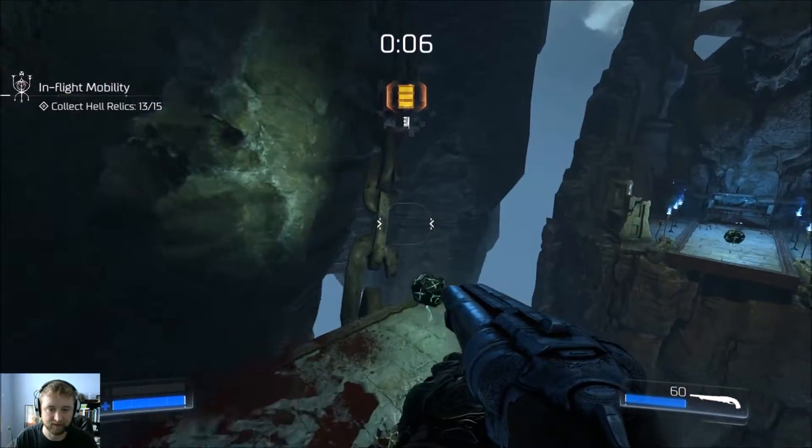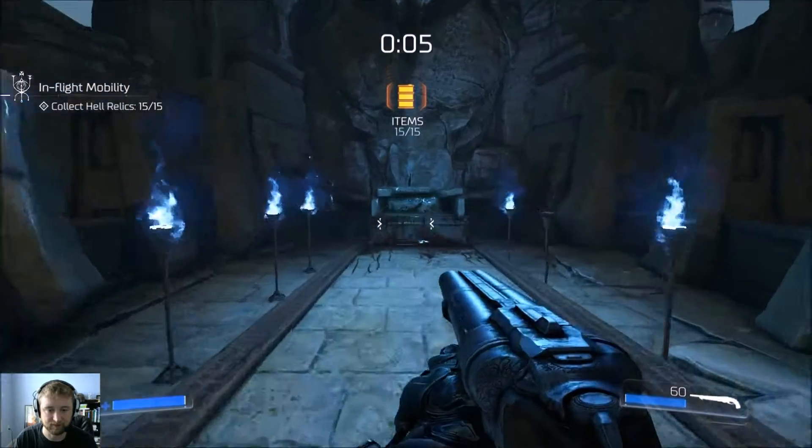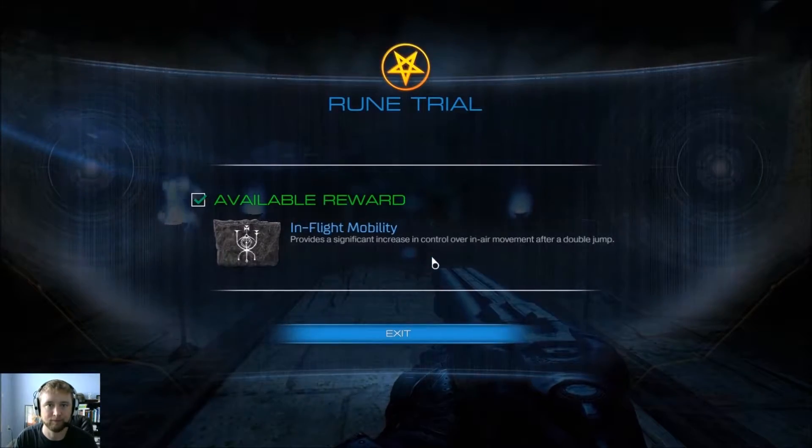Otherwise it's pretty easy — jump back and forth, utilize your last second double jump at the end there, bada bing bada boom, that's it.